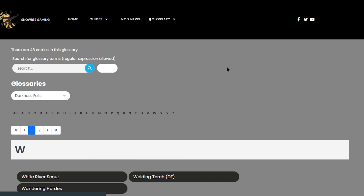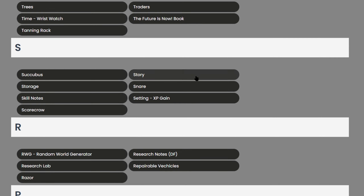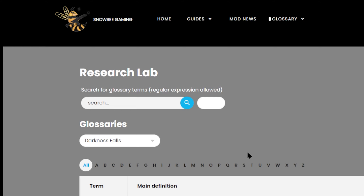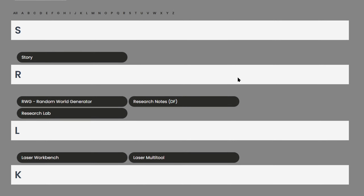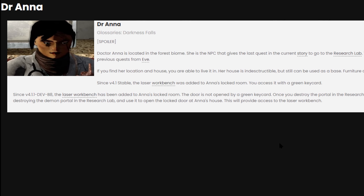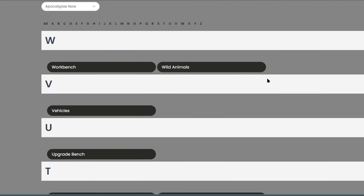I've since also now launched the glossary section. It is not a wiki, not even close, but it is a means to help some players with certain terms, item descriptions, definitions, and things in the mods that players, especially beginners, often will have questions about. So if you're looking for laser workbench information in Darkness Falls, or maybe some information on research notes, it's a quick way of discovering that bit of information. Some of the glossary items will also be pointing to some of my videos.